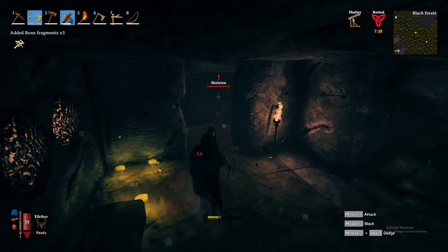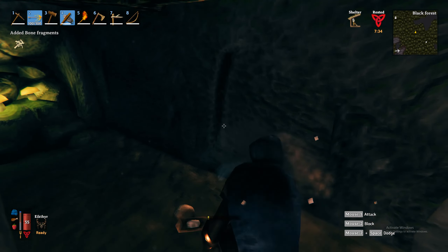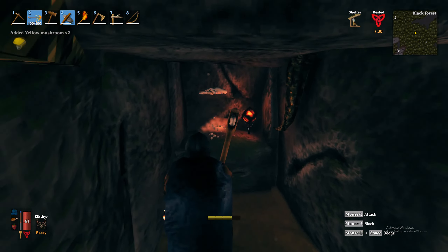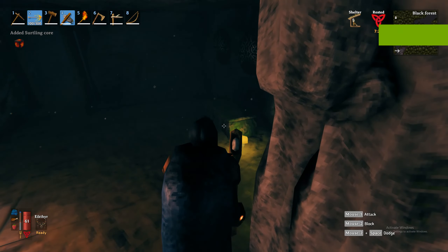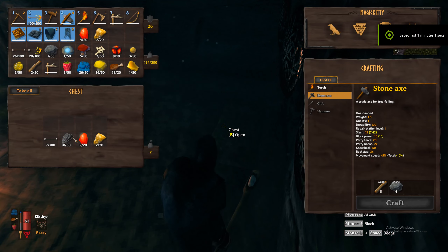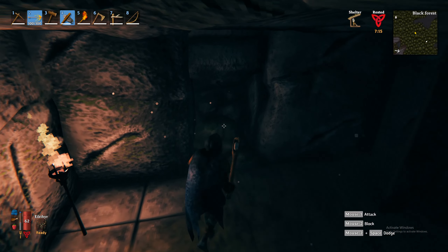Often you'll also find chests here as well. They'll usually have coins, rubies, or amber — sometimes feathers, sometimes just logs or arrows, things like that. You definitely want to pick up those skeleton remains too, because they are really handy for crafting. You'll need them for troll armor or for upgrading troll armor.